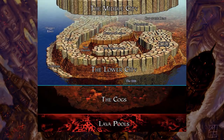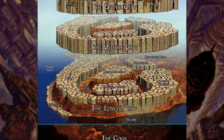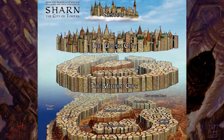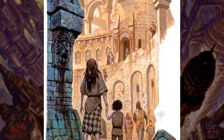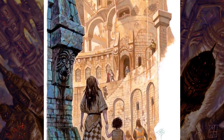You get a detailed breakdown of the city, the economy, facilities, and the lives of those living in different parts of town. You are provided with many ideas on how to start an adventure from various points in the city. It is pretty much an idea warehouse, and you can steal parts from it to launch your own homebrew campaign setting.